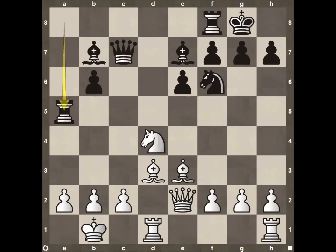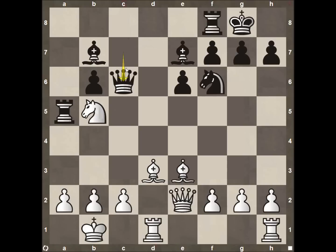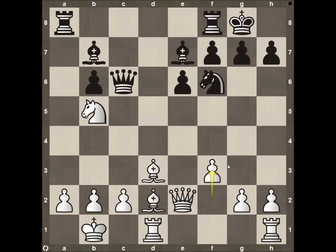Black plays Rook to A5, and Nakamura responds with Knight to B5 — a very important square protected by the Bishop on D3, and a real pain for Black to deal with. It forces the Queen to move and takes squares away from the Rook. The Queen comes down to C6, a safe square that also has a double attack on the pawn on G2. That's how you want to respond when forced to move — respond with a move that threatens your opponent so they can't just continue their attack. Bishop comes back to D2, forcing the Rook to A8, then pawn to F3.